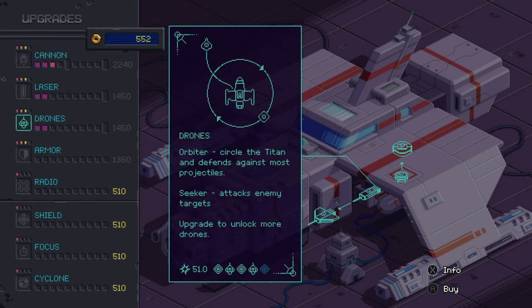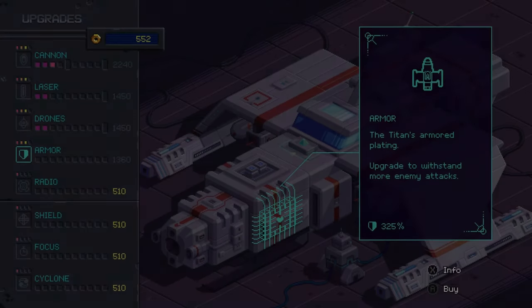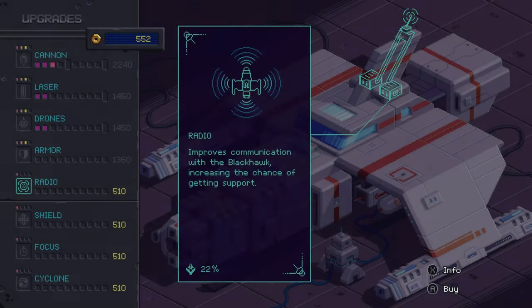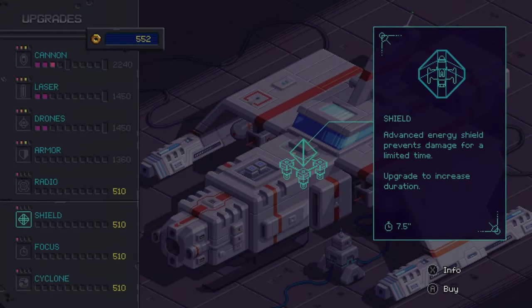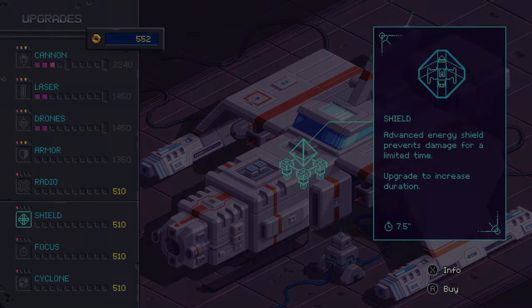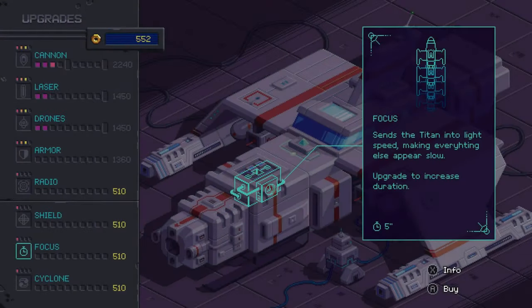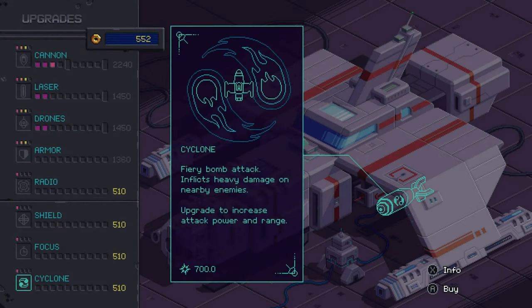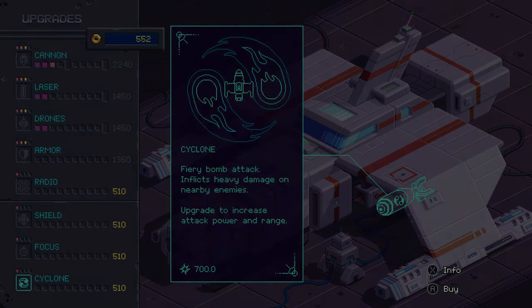Drones circle the ship and shoot homing missiles, and can be upgraded for more drones as well as more homing missiles. Armor increases your defensive capabilities. Radio increases the chance of calling in reinforcements. Shield emits a barrier that protects you from all incoming damage for a short time. Focus slows down time for a short time. And Cyclone — a massive firebomb that destroys everything within a radius.